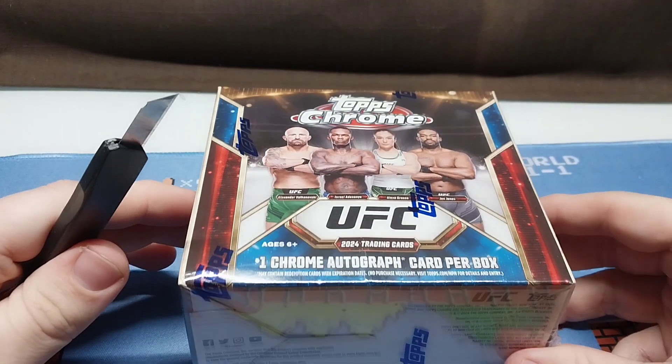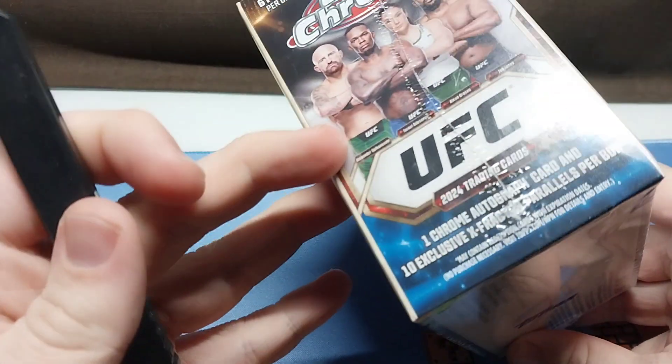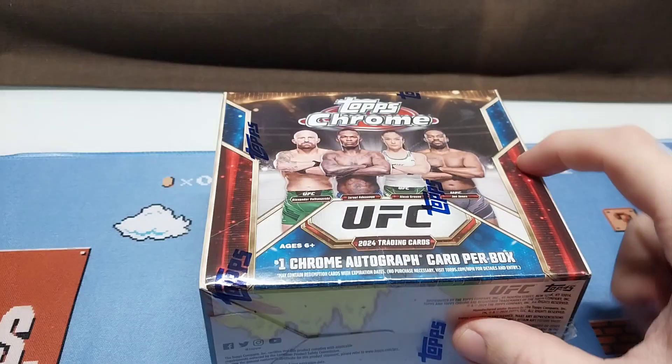Welcome back to Dusselduck Cards. Today we have 2024 Topps UFC Chrome Mega. You get 10 X-Fractors and one Ultra. Let's see if we can pull a nice card in here.